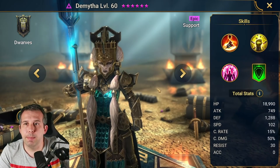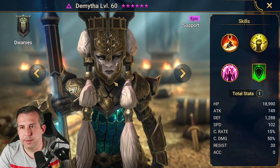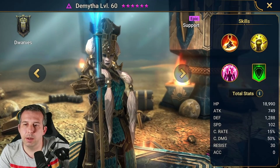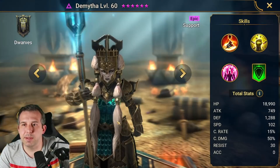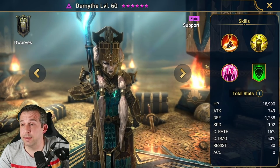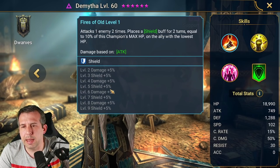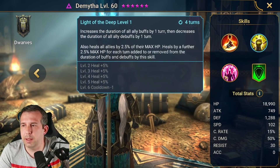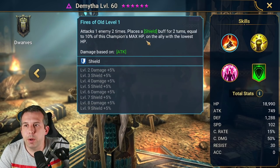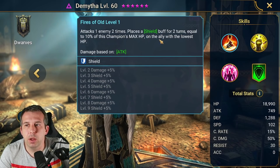Next we've got a Dwarf — this is the void champion, Dimitha. Looking very serious — kind of an emerald aesthetic, which a lot of the Dwarves have. High HP, high defense, supportive champion, 102 speed — all good stats. There are a lot of books here: eight, then more — so there's a big book investment. Let's go through the skills.